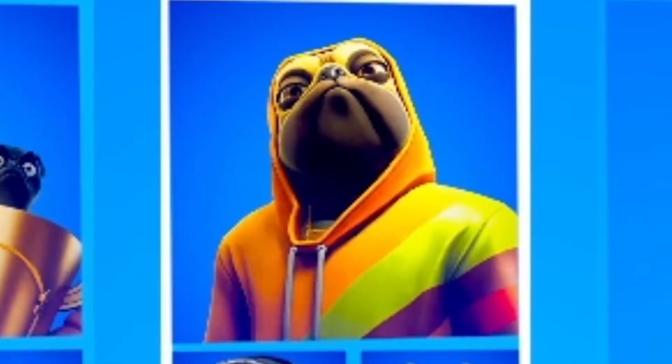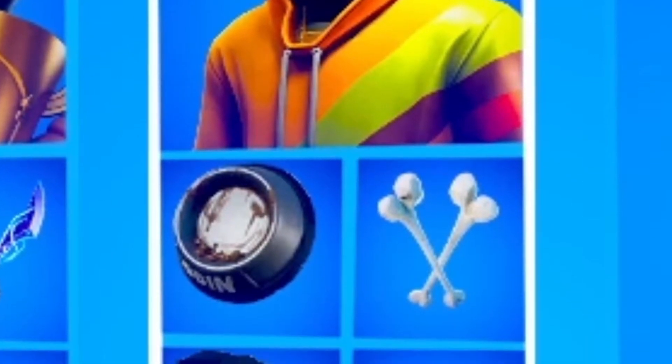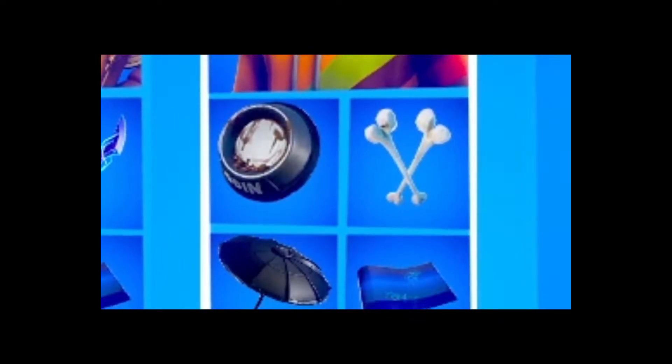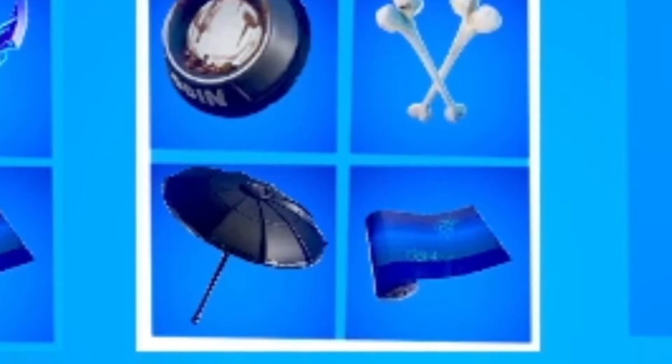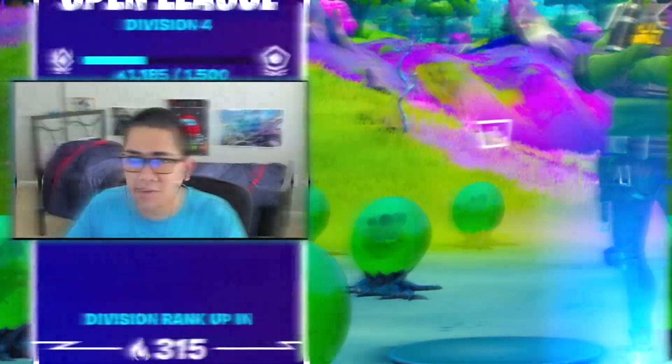And as for Zoe, we have the selectable style, the default backbling for the skin, and for the pickaxes I went with bones because, you know, dogs love bones. Same glider and wrap as Booga. Last but not least, we're going to be playing Arena because that's the game mode that Booga would play.